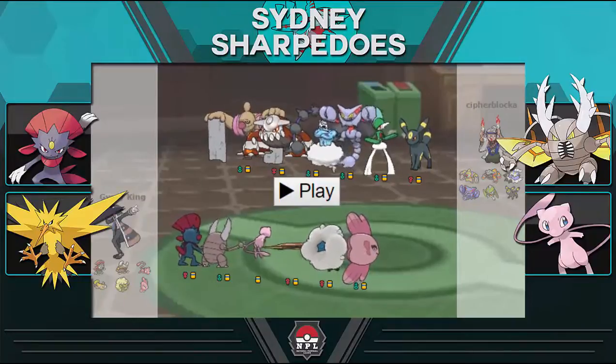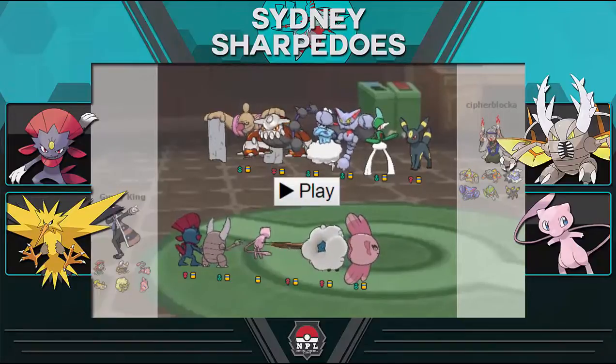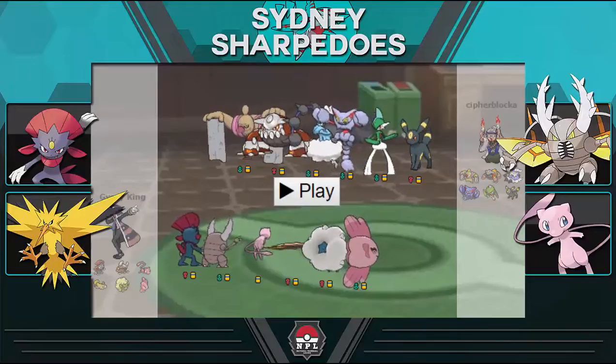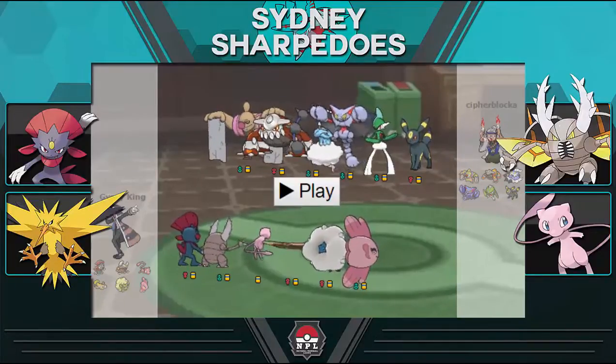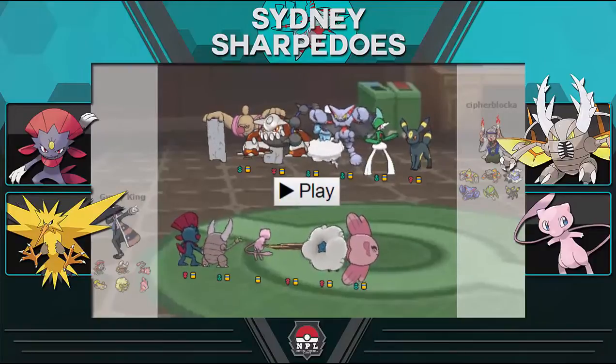Last on my team is Alomomola, here to tank hits from his squad. It's carrying Wish so I can pass Wishes to the rest of my team, and Knock Off, which is pretty important because items are going to be a big thing this game. I'm expecting a Scarf Heatran because looking at his team it's one of the only checks he has to Mega Pinsir. Thundurus is another check but it's pretty pressured — it can switch in once on Return and then it goes down to a Quick Attack with prior damage.